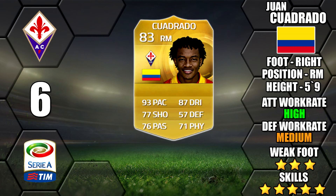Next up is Juan Cuadrado of Fiorentina. He'll be a very popular upgrade with his 5 star skills and great to link up with Fernandes, his Fiorentina teammate, in a Serie A team. Only a 3 star weak foot, but he does have good work rates and of course his amazing 93 pace. He will probably be the most popular right winger in Serie A this year.